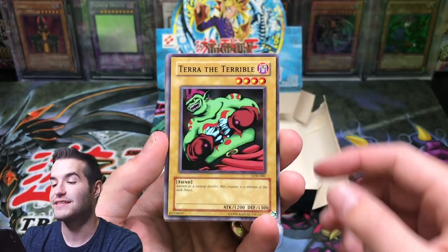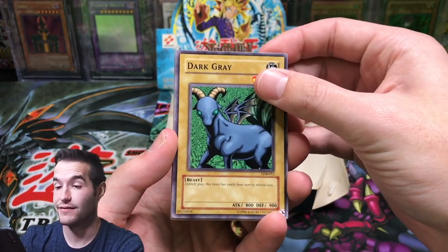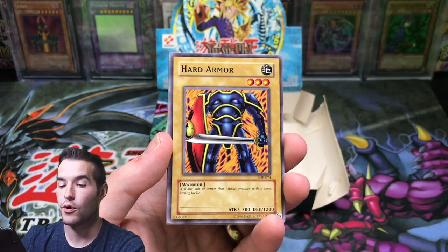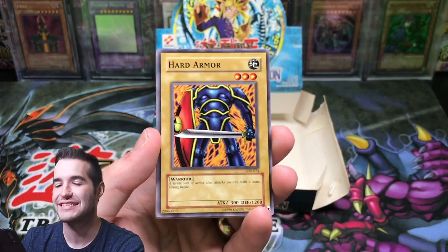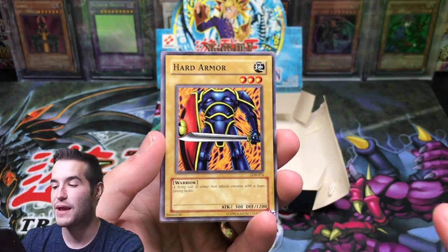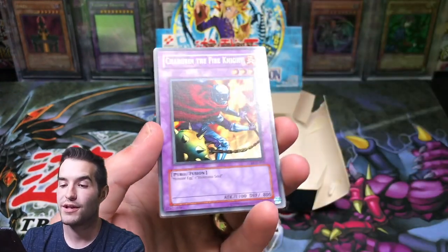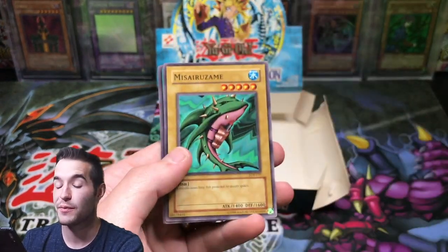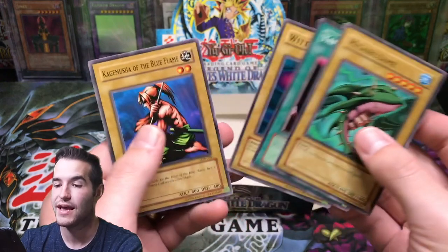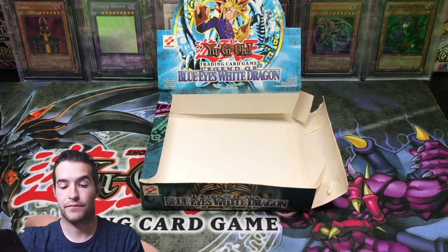Let's see what we get. Terra the Terrible - because he's terrible. Dark Gray, Entirely Gray - don't forget that. Turtle Tiger, Hard Armor. Can we pull something crazy in this crazy video? Hit the like button. Cherubin the Fire Knight - just a rare. Mizura Zame - can't complain about that. Woody Phantom. Wow, that was a crazy video.